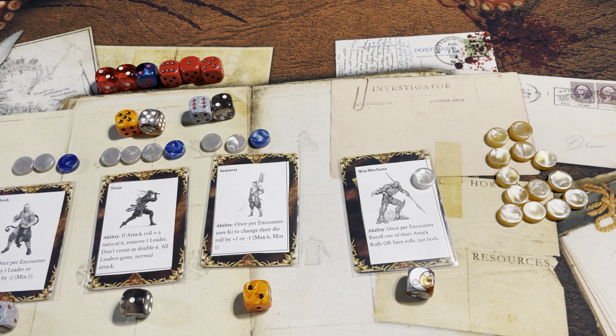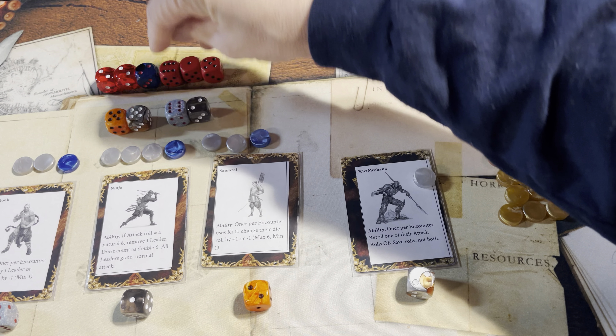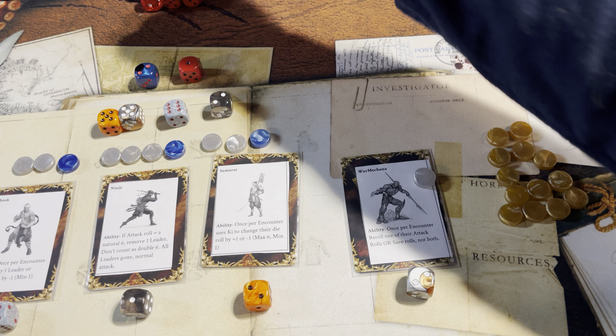The ninja doesn't want to re-roll. The monk could re-roll — no, the monk's defeating something. We're just going to go with what we got here. Doubles will defeat one of the leaders, this two will defeat another leader, this six will defeat this six, and this five will defeat this five. So they have to make two saves.